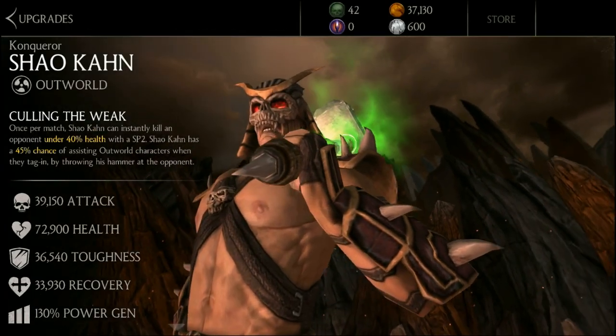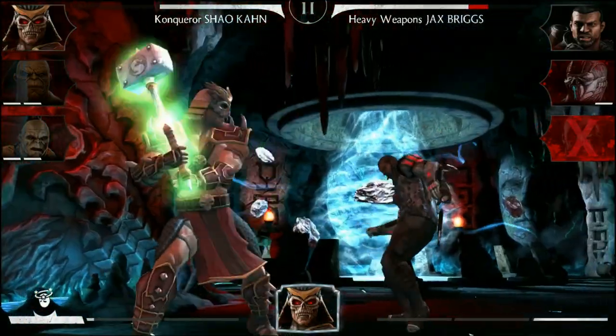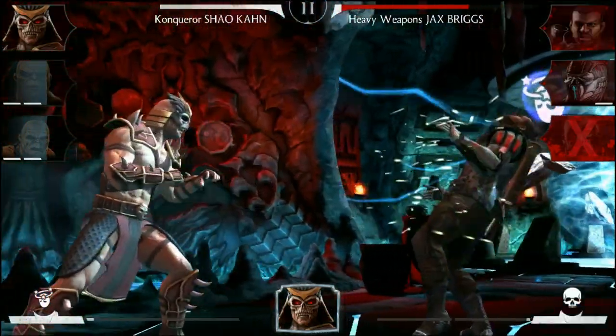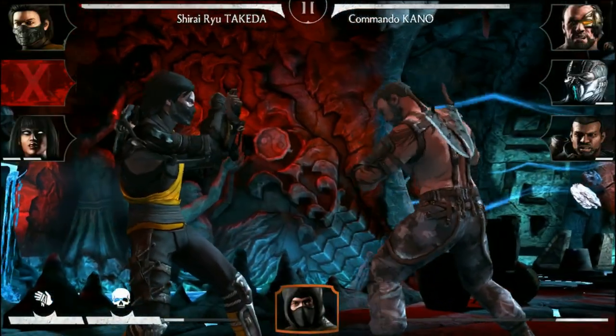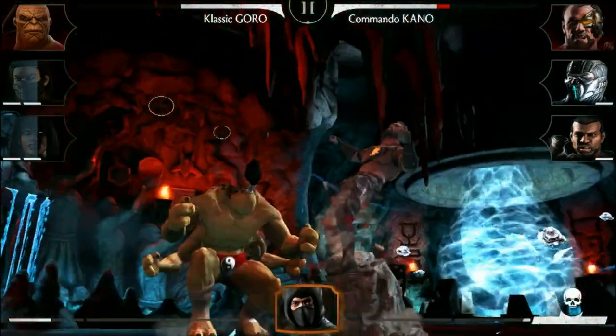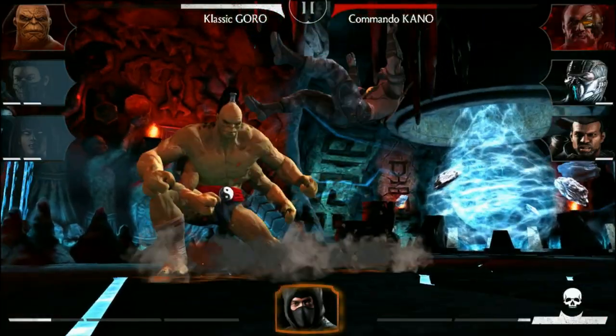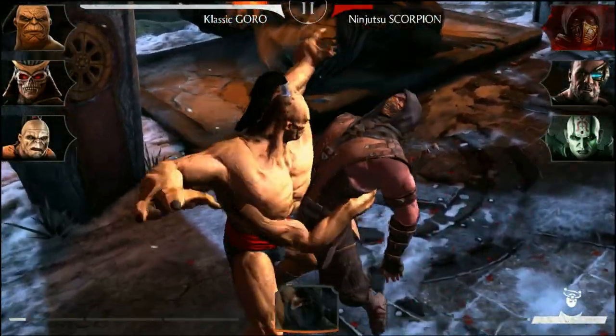Shao Kahn is the only Diamond card available outside of the League Pack. He is one of the top cards in the game — his brutal attacks and power are second to none. Team up Shao Kahn with his Enforcer, Goro, and you have an incredibly powerful team. Classic Goro is available in the League Pack, and his incredible raw power shows why he was chosen by Shao Kahn.